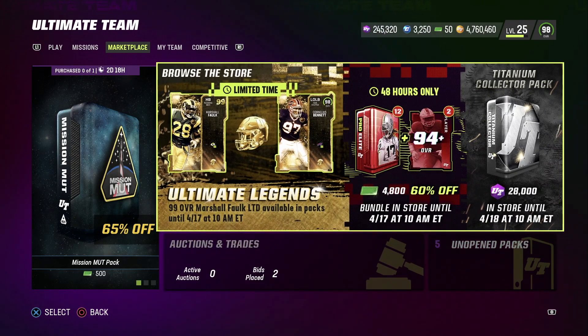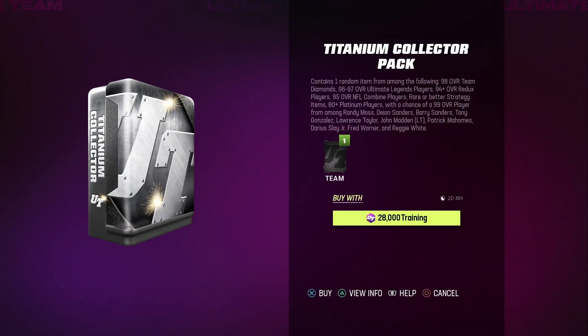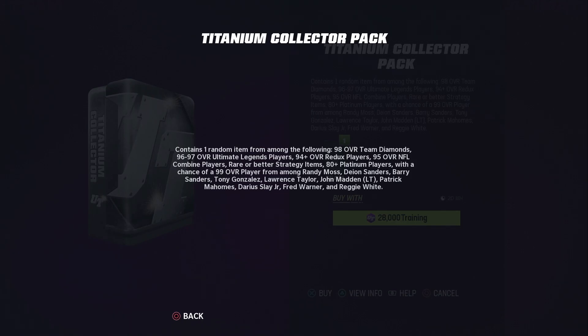Let's head over to this Titanium Collector Pack — I saw this on Twitter and thought it was very interesting. It contains one random item from among the following: a 98 overall Team Diamond, 96-97 overall Ultimate Legend players, a 94-plus overall Redux player, a 95 overall NFL Combine player, a rare or better strategy item, 80-plus platinum players, with a chance of a 99 overall from Randy Moss, Deion Sanders, Barry Sanders, Tony Gonzalez, John Madden, Lawrence Taylor, Patrick Mahomes, Darius Slay, Fred Warner, and Reggie White.